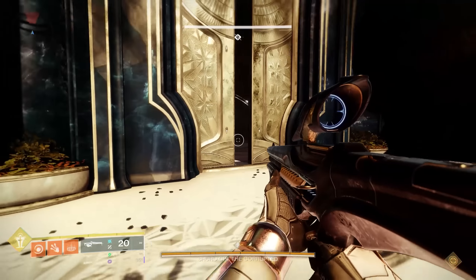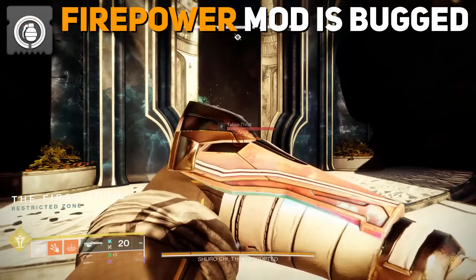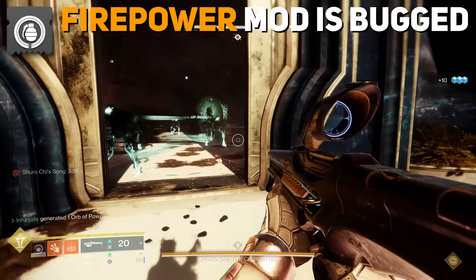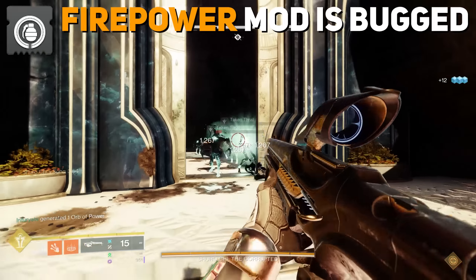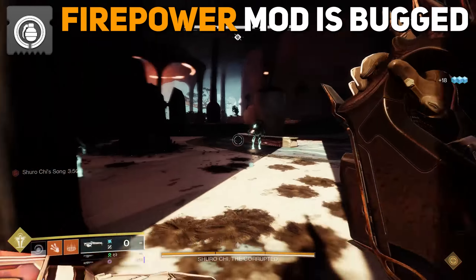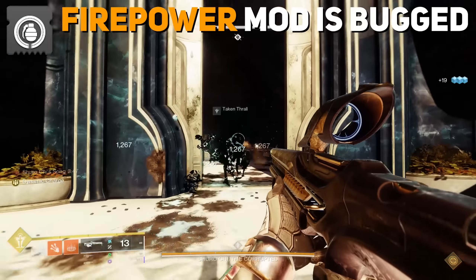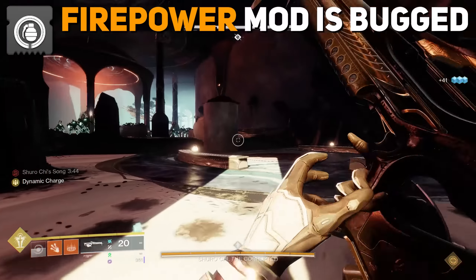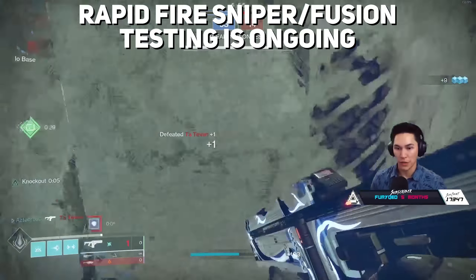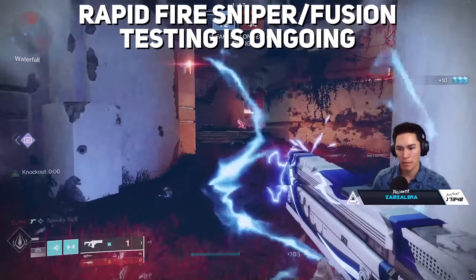That's pretty much all of our pre- and post-testing to share with you. One final note: Firepower, the mod that creates orbs when getting a kill with your grenade, is currently bugging out — no orbs are actually being generated. So for the time being, you may want to slot Firepower out for something else until this gets fixed. As far as Rapid Fire Sniper Rifles and DPS testing, as well as Rapid Fire Fusion Rifles, we will be testing those more extensively this week.